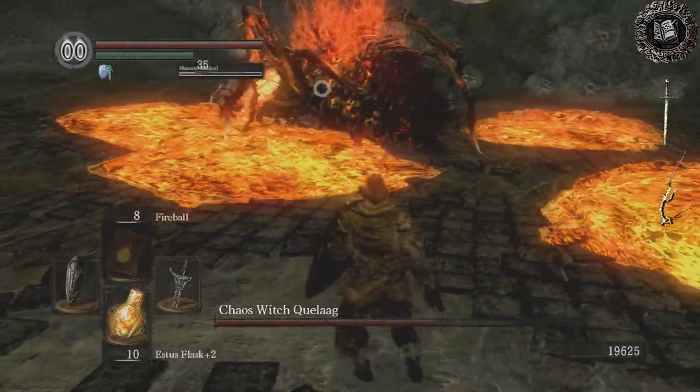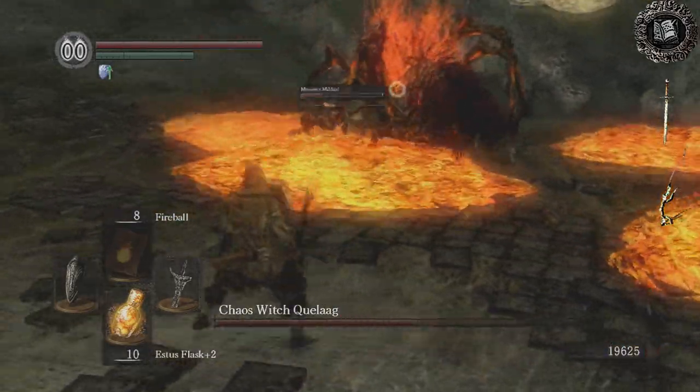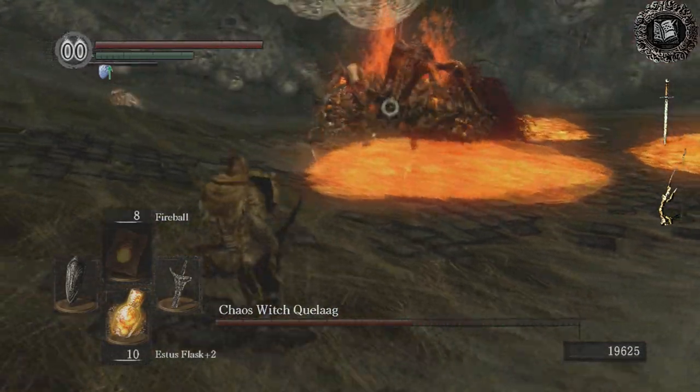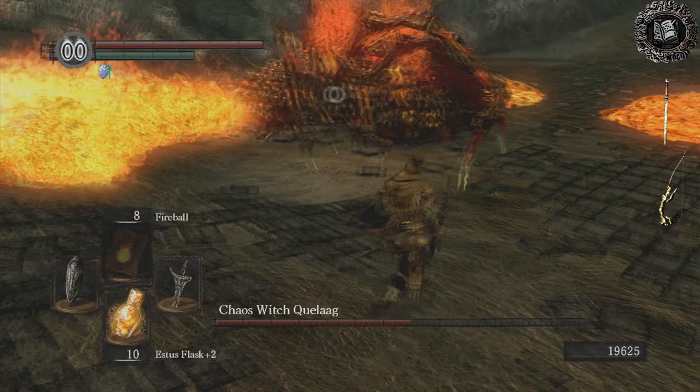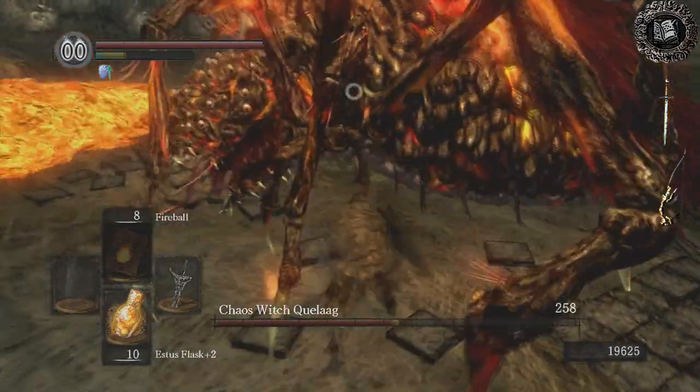One of Quelaag's most devastating abilities is this AoE explosion. That dome will do massive damage to you if you get hit by it. If you want to make sure you're looking out for that, that's her most devastating move.